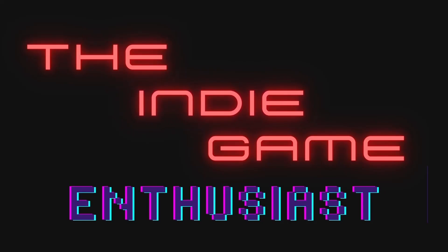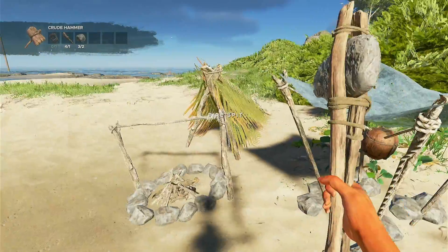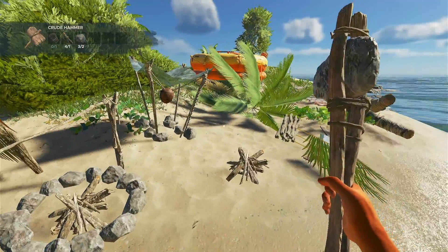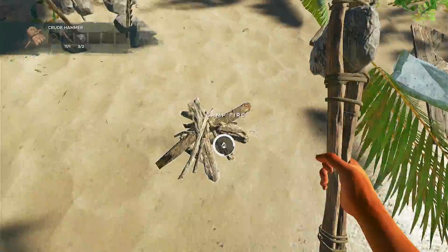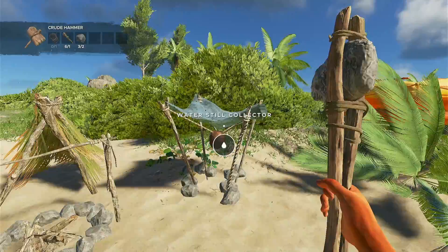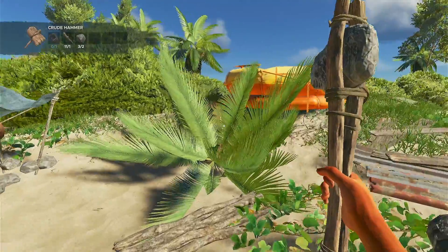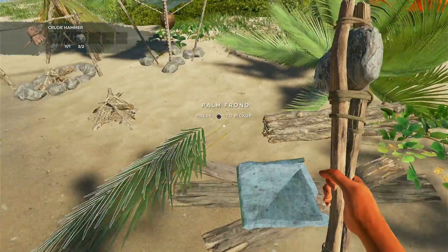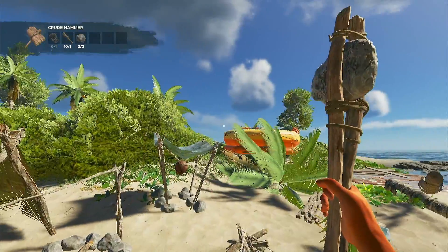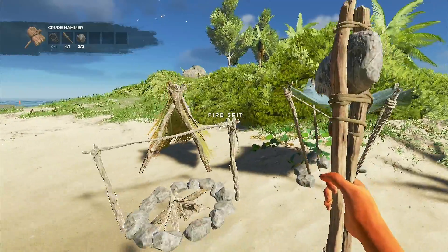What's going on everybody, the Indie Game Enthusiast here. We are back with our third episode of Stranded Deep. We've got our water still, our fire pit, and our shelter. We've also got an axe that I made, and another one over here. We've got a bunch of stuff collected and I spent a little bit of in-game time getting my bearings on the island and figuring out exactly what the resources are and what we're going to need.